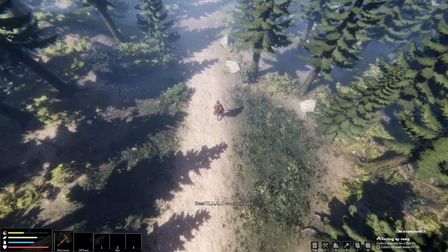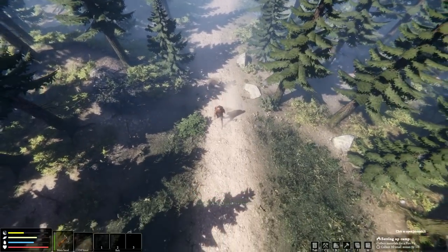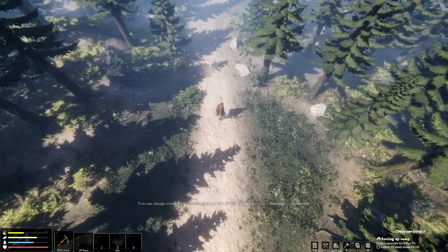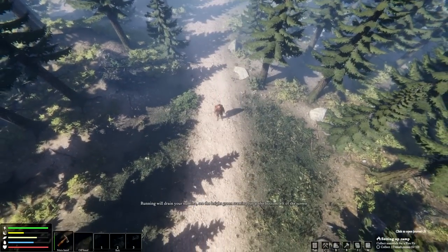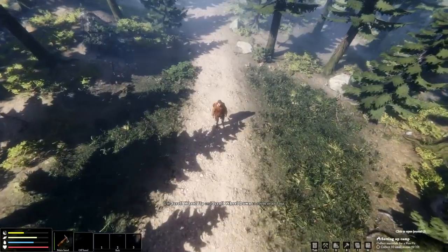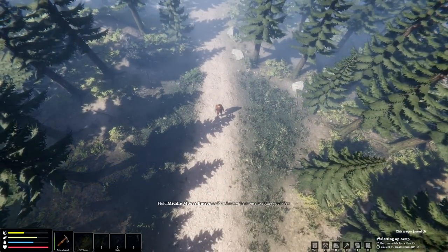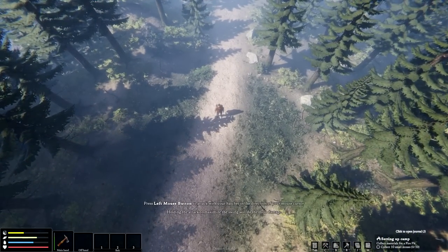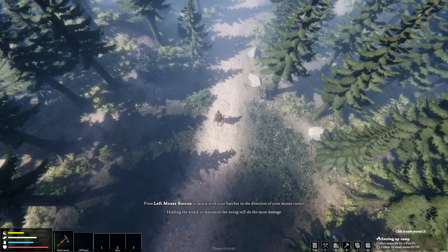Oh wow, day one — we have arrived! Now we've got to figure out everything about this game. This actually looks really good. Okay, press Escape for settings, hold Shift while moving around — you have a green stamina bar, running will drain it. Scroll wheel goes up and down, middle mouse or F to interact, left mouse button to attack, holding attack maximizes your swing.